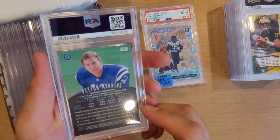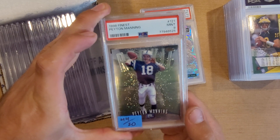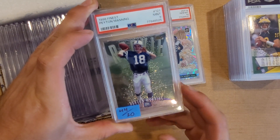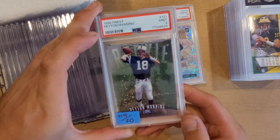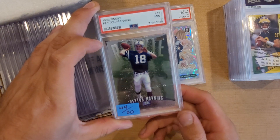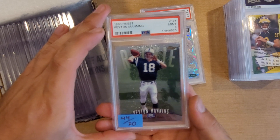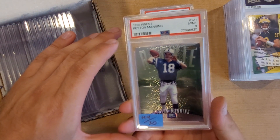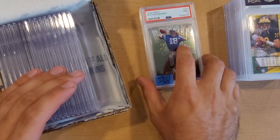Next we have a Peyton Manning rookie that came back a PSA 9. A PSA 9 is $44 and raw they go for around $20. Once you take off the $20 grading cost, you're pretty much breaking even — something to watch out for. But if this had gotten a 10, it would have been awesome. Not all of them get 10s.